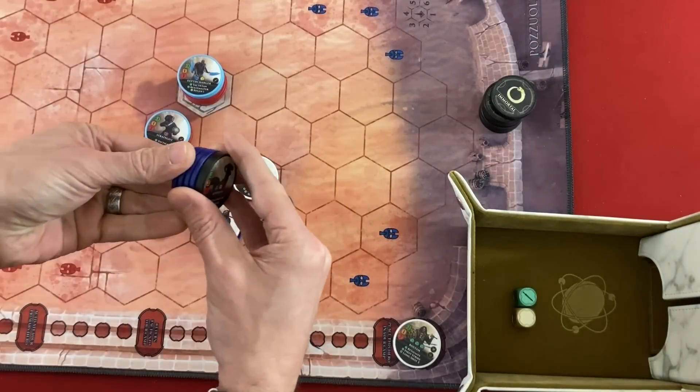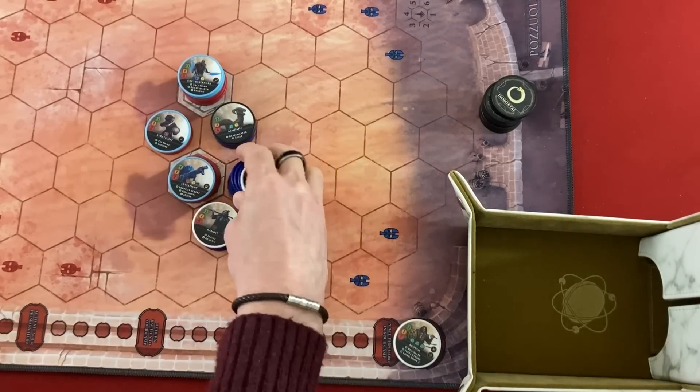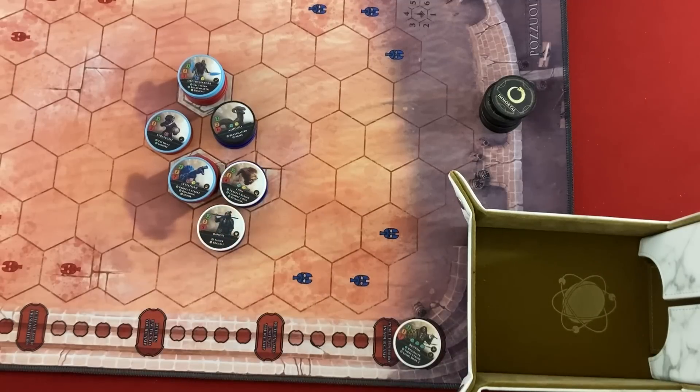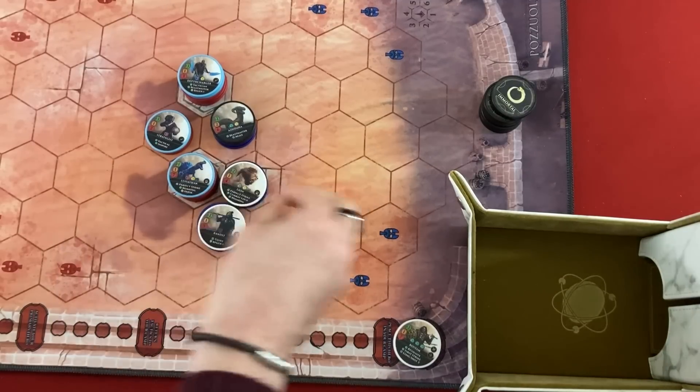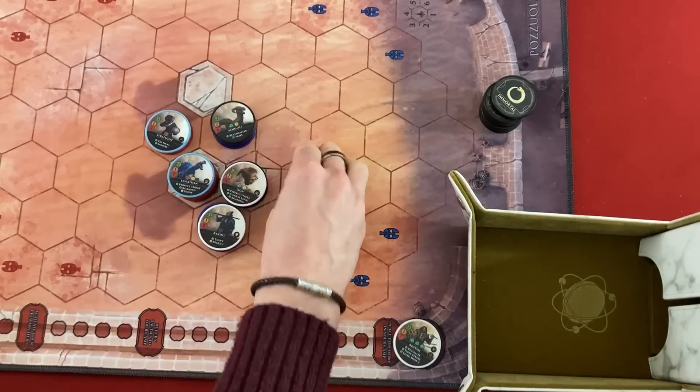Depth Charger attacks the Lion — with Inspire that's two blue and a yellow. Oh wait, Bandit has Taunt so that attack had to go to the Bandit — not great. The Strategist does one automatic red die damage. The Lion is down to two life, the Bandit down to three but will regen back to four. That's not what I wanted but so it goes. Regen didn't trigger for Depth Charger since he's not hurt. No room for new arena units since we're at the cap.